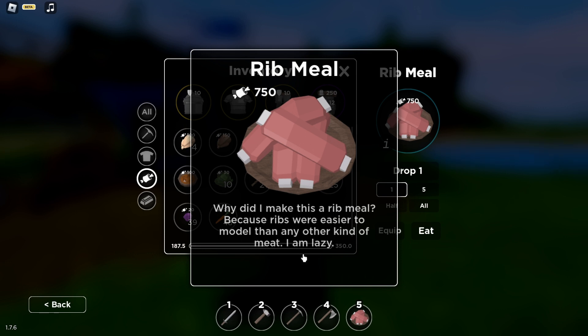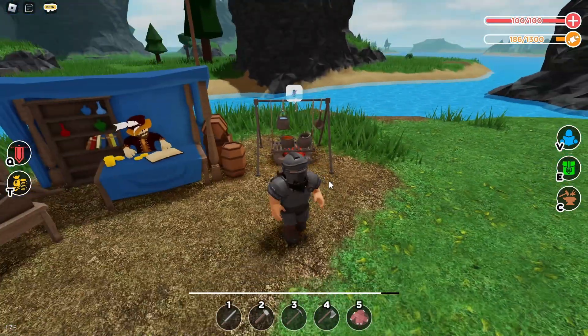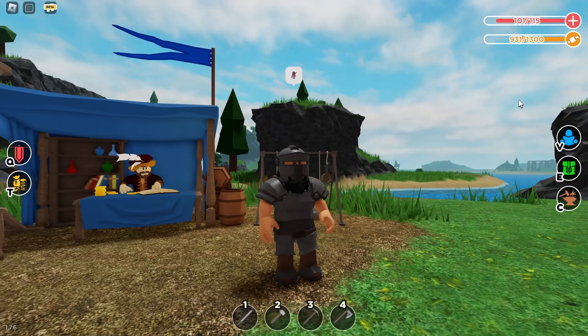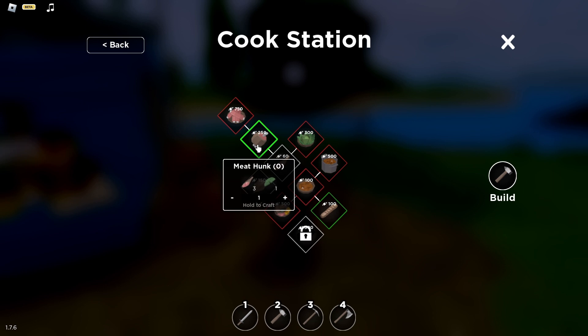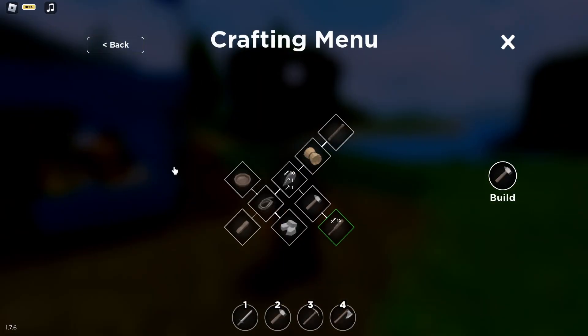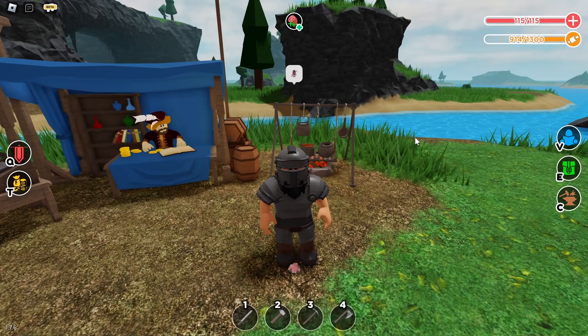I am lazy, okay. Once I have eaten this, you're gonna get 931. I can make this as many times as I want — make three of these and two of these, and I can make another rib meal if I want.